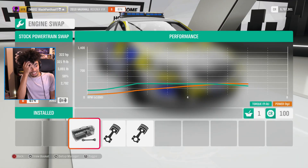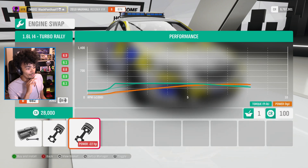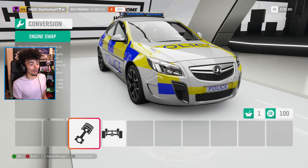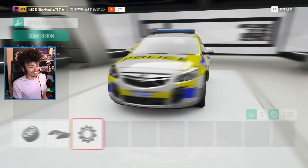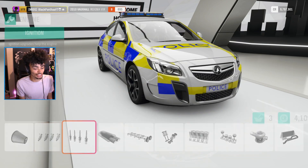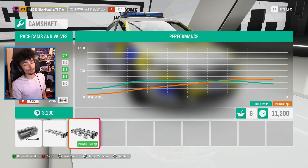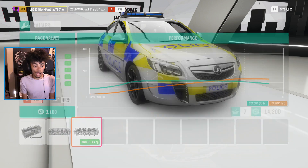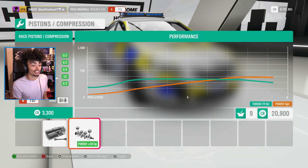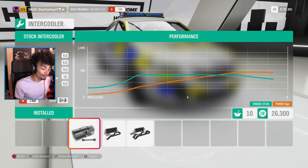What can you swap in, engine-wise? The Insignia — oh, it's a VXR, so it's not awfully slow. We can swap in a V8 or a four-cylinder turbo rally. We could put a V8 in a Vauxhall Insignia — it's just the one I want. I want to keep the engine displacement everything as is and just absolutely smash the heck of it. This is one thing you can achieve with a VXR Insignia.